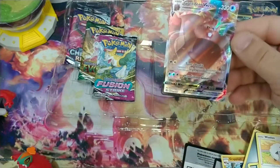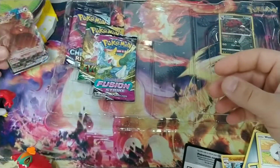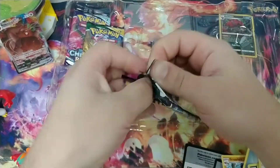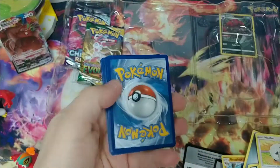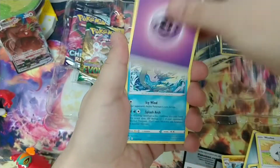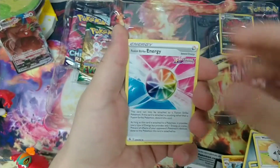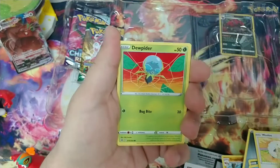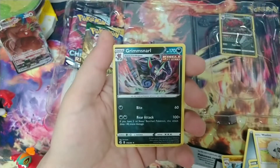Still got three more packs — can we leave Mewtwo even further in the dust? Got the Lapras. Perserker. Fusion Strike Energy. Skiddo. Phalanx. Chewtle. Vullaby. Dewpider. Reverse Ninetales. Looks like this one's just a holo — got the Grimmsnarl. Nice.